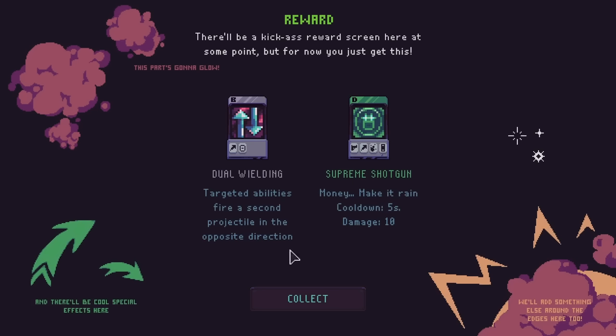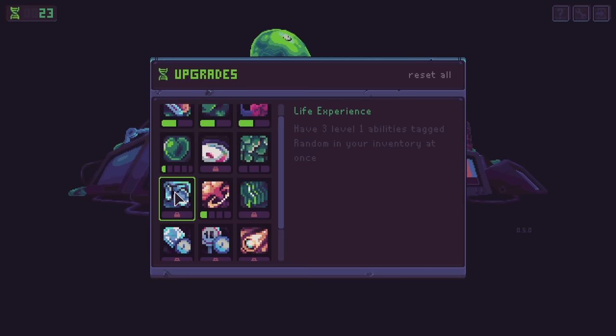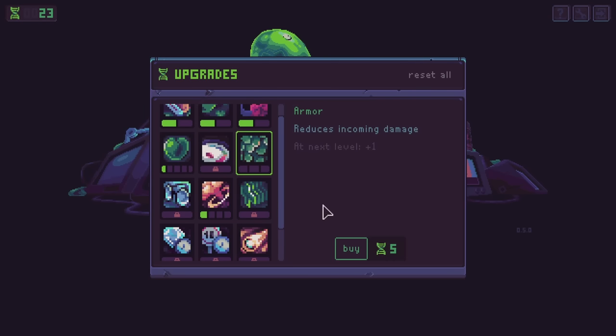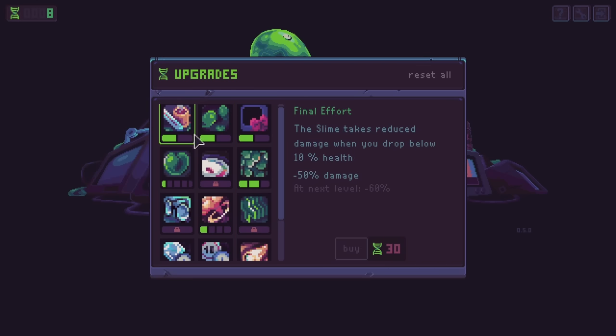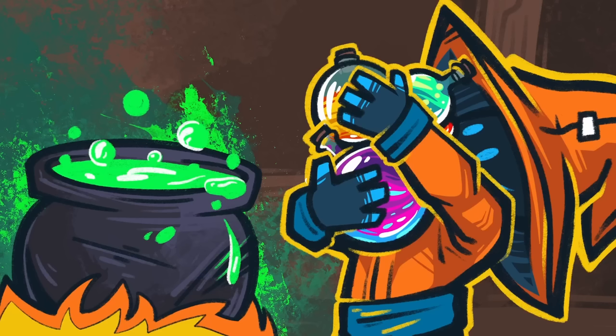So what do we get? Dual wielding, targeted abilities, fire second projectile in the opposite direction, and supreme shotgun — money make it rain. Let's go back to the main menu for a hot second. We might want to save up for some of those. I don't actually know if the armor is even that good. Four level three abilities tagged finance — I don't think we have that. And random — I also don't think we have that. We're at a pretty good stopping point, at least for now. We're getting stymied a little bit by some of the difficulty levels, which means we're just going to have to keep playing. Maxing out the meta progression is probably going to make the biggest difference here, but also getting a couple of very specialized decks.